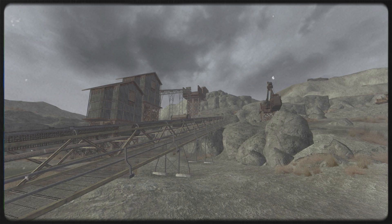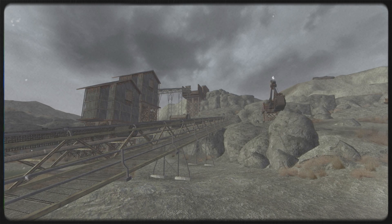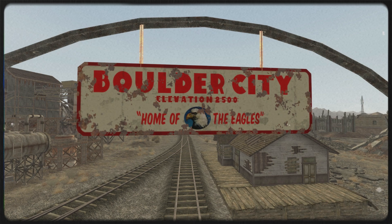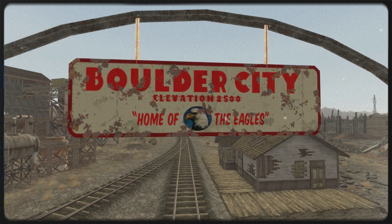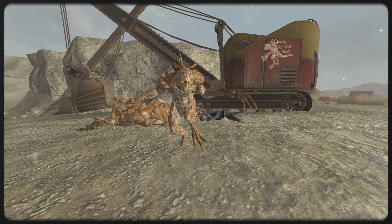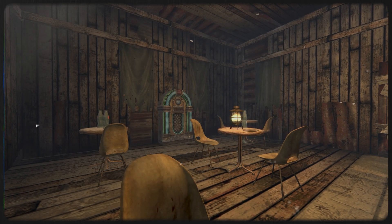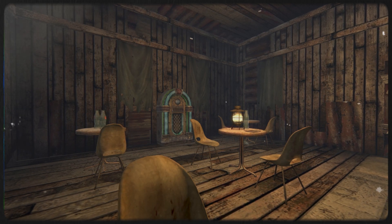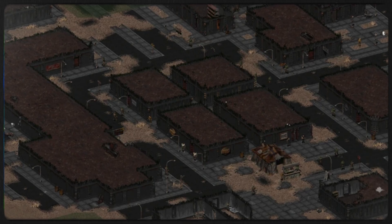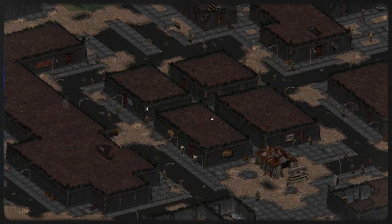Quarry Junction is the primary source of limestone used for mixing cement and concrete, used by New California Republic engineers in construction, primarily fortifications against Caesar's Legion. The materials mined here are sent to Boulder City for mixing by rail, and from there to the various construction sites along the Colorado River. The workers benefit greatly from old pre-war draglines present on site, which increases their output tremendously despite needing some percussive maintenance from time to time. The only drawback is that workers are paid in NCR dollars rather than the Hub's bottle caps — the former being a somewhat less stable fiat currency after the NCR's inability to sustain its original gold reserve backing, whereas the latter is still backed by exchange for fixed amounts of fresh water by the merchants of the Hub.